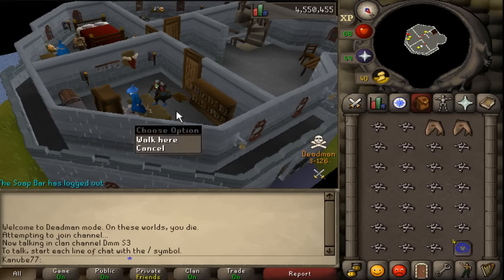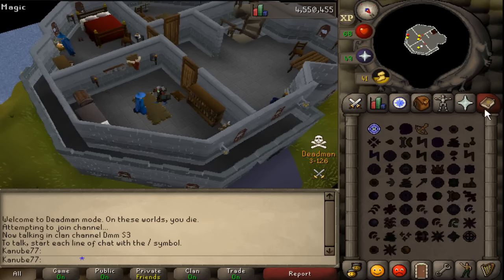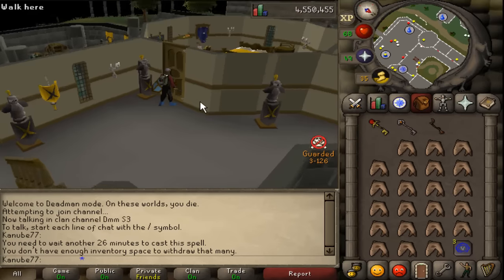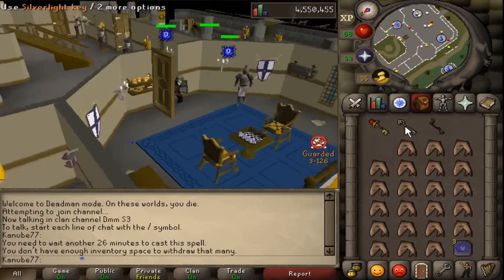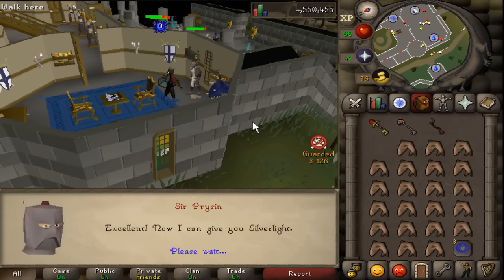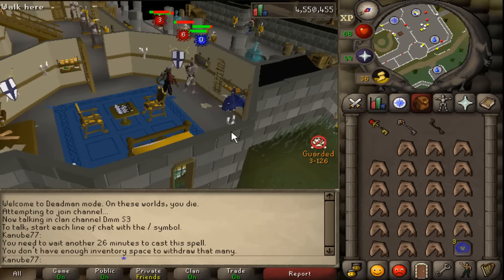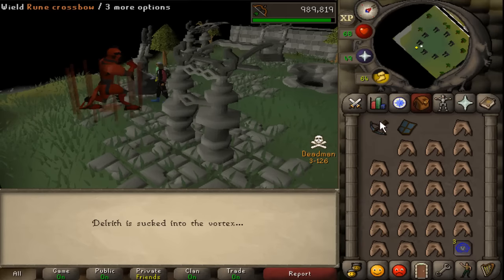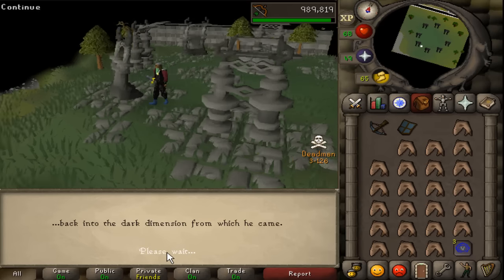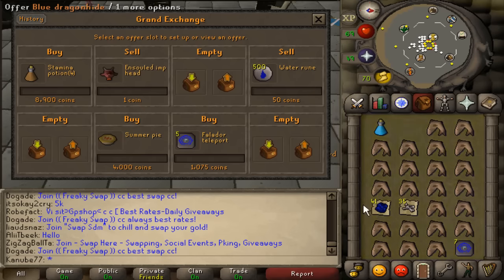There we go. Now I've got all the keys to get the sword. I got the keys — get that Silverlight, man. There we go — Demon Slayer completed. Pretty close to getting another range level. Got the quest points.